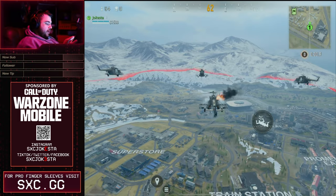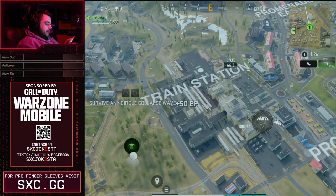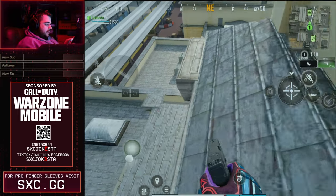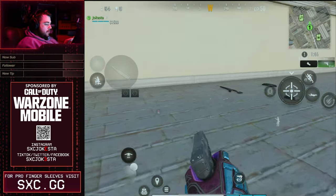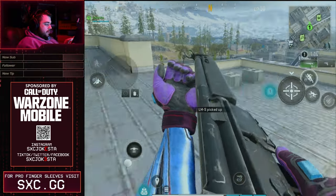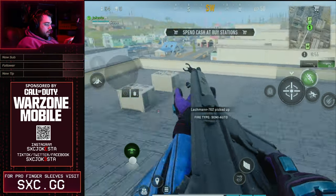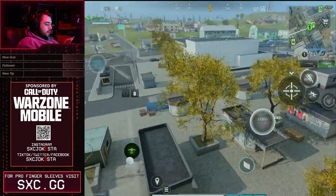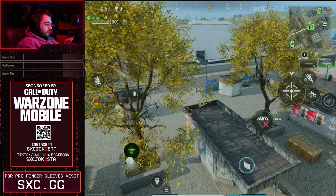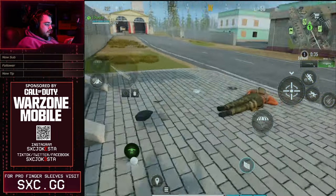All right guys, we're hopping into Battle Royale — going ahead and dropping into Train Station really quick. Let's get it done. I don't see any guns here except for that one right there. Did no one land here or what? So we're gonna go to that side of the map. Oh, there were some dead people here — let's go.